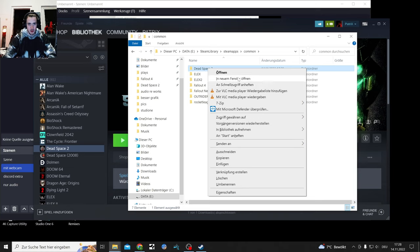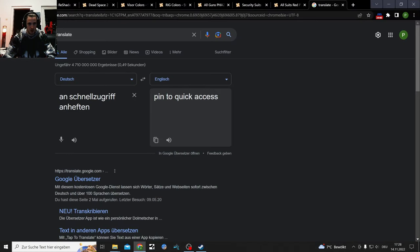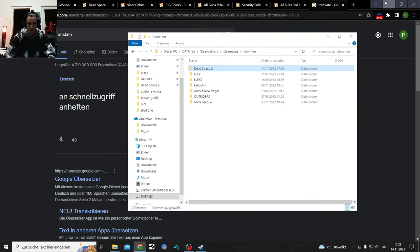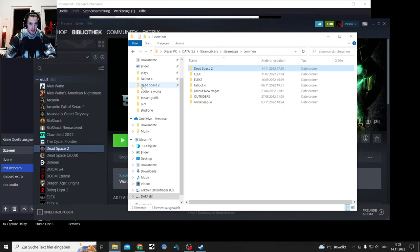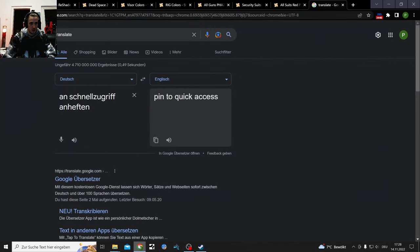Everything is in German here but I'm explaining it in English anyway. Under opening in new window you have 'Schnellzugriff anheften' which in English means 'pin to quick access'. That puts the game on your left side so when you download mods you see it immediately pinned to your shortcuts. That's the first thing you should do - it's gonna be helpful.